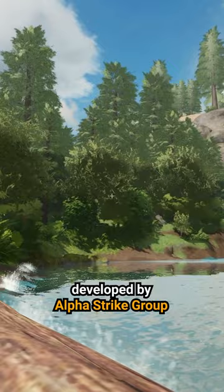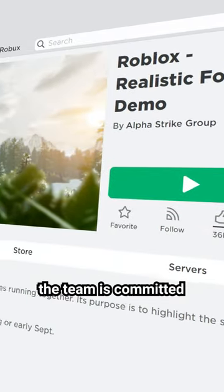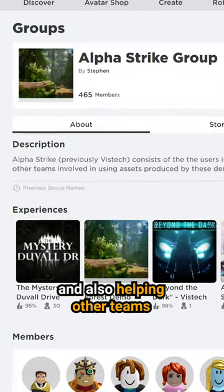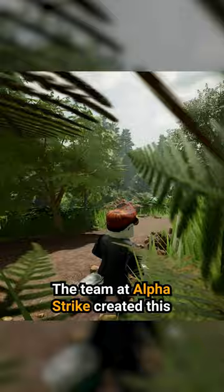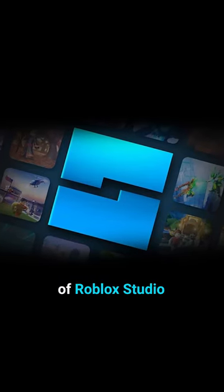Although it isn't a full game, it was developed by Alpha Strike Group, previously known as VizTech. The team is committed to building Roblox game showcases and also helping other teams to develop their games. The team at Alpha Strike created this forest walkthrough demo to highlight the full potential of Roblox Studio.